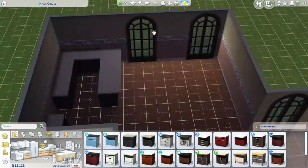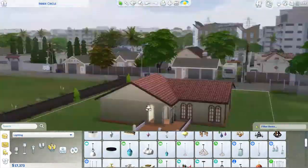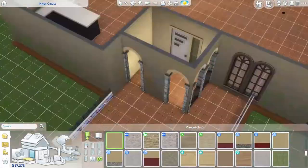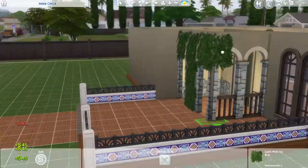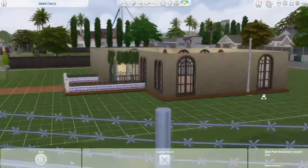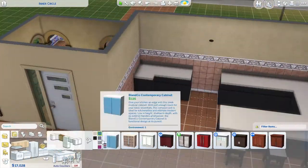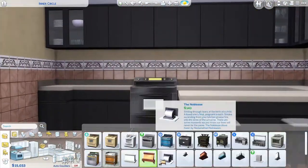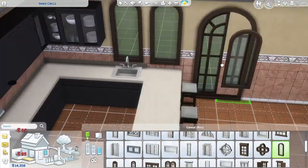I rebuilt this kitchen because I didn't like how the original product looked. I was originally going for a starter home for a high-wealth starter Sim, but I had a backstory for the Sim — she was a child star so she still has money — so we were gonna do a budget but that went very very quickly.